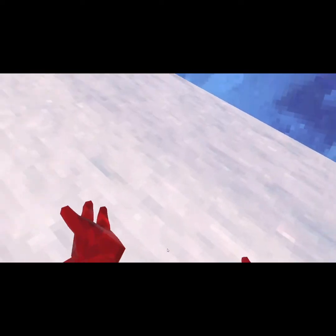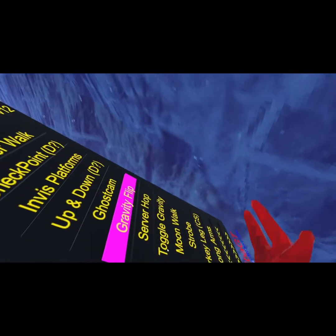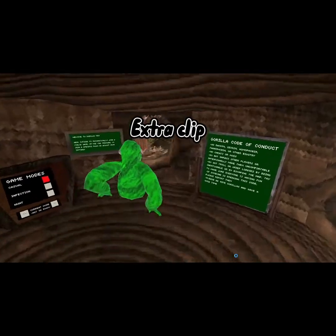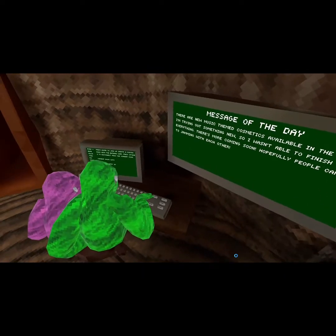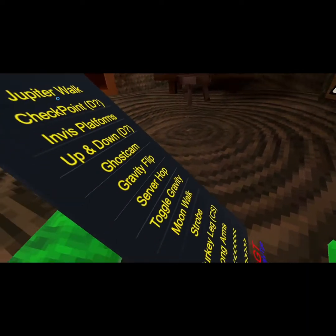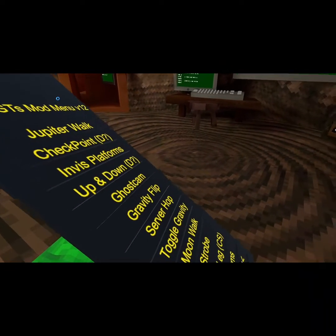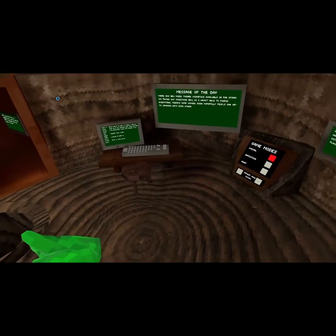Gravity flip — I'll go ahead and do it. Back to what we were doing: gravity flip. Server hop just switches you to a public lobby. Toggle gravity is just this.